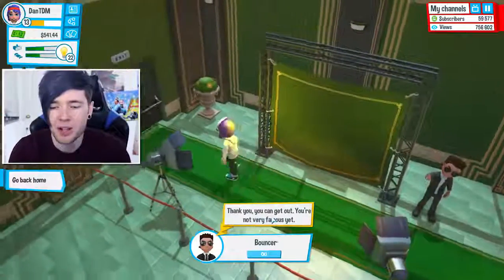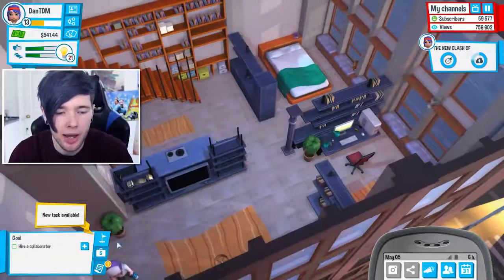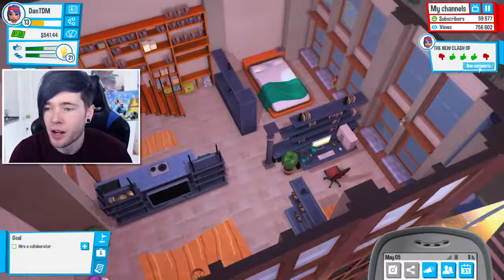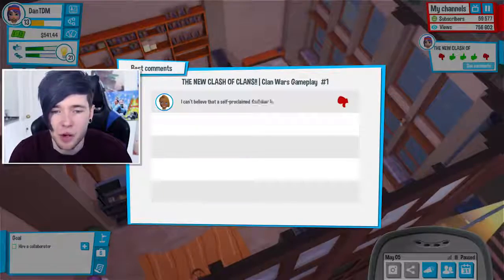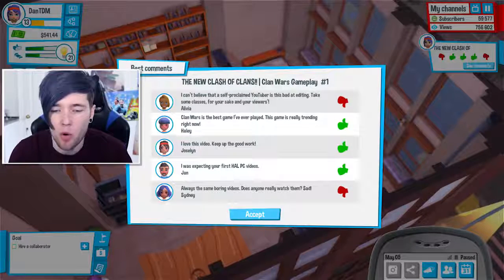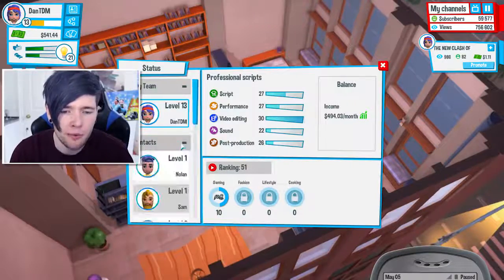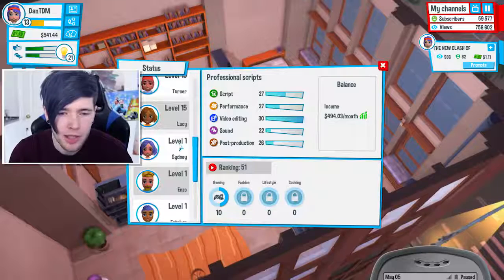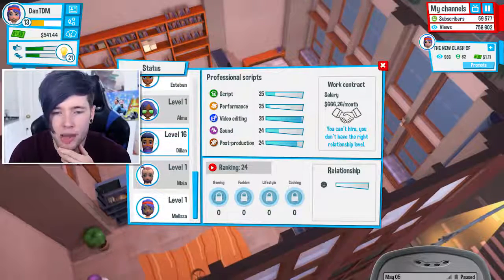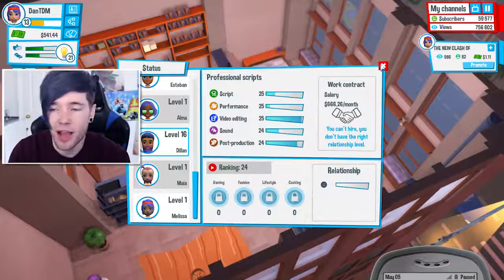Oh, the video did go. New tasks: hire a collaborator. The Clash of Clans video — bad editing, I forgot to add things. Always the same boring video. Wait — Sydney, are you our friend? Sydney, you are our friend. I'm so upset. What I think we should do is sweeten up Dylan, because then we can hire him as a collaborator, which would be awesome. But first I want to add the intro with effects card to the deck.